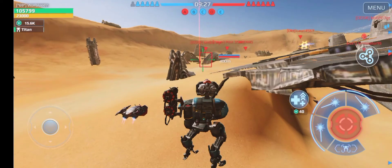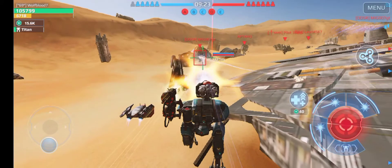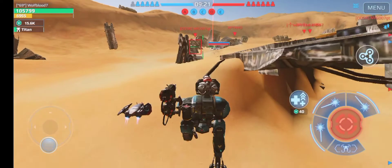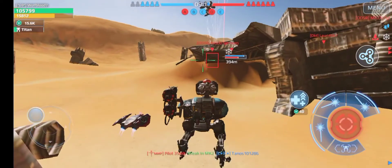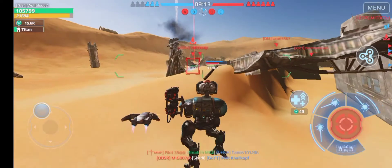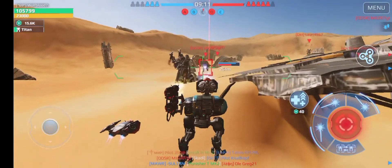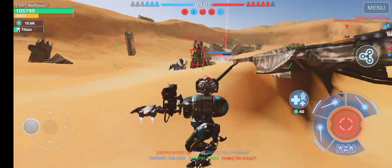This guy is getting pretty close, and this guy too. Let's go for him. This shield's not the best — it does its job sometimes, but it's pretty weak. Overall the Cerberus is really weak, but you actually can get some great setups on this. Let's just fire at this guy. We should break his shield — yeah, there we go. He broke his shield so quickly.